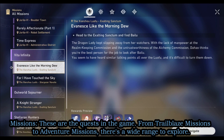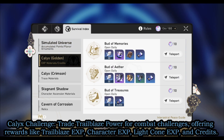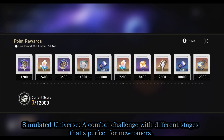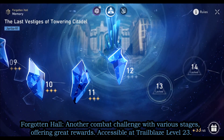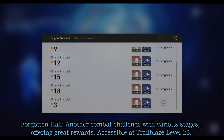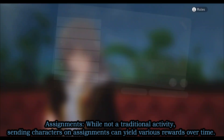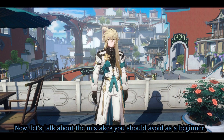Honkai Star Rail offers a variety of engaging activities. Missions are the quests in the game, from Trailblaze Missions to Adventure Missions. Calyx Challenges trade Trailblaze Power for combat challenges, offering rewards like Trailblaze EXP, character XP, light cone XP, and credits. Simulated Universe is a combat challenge with different stages, perfect for newcomers. Forgotten Hall offers great rewards and is accessible at Trailblaze Level 23. Time-Limited Events provide additional gameplay for a limited time, and Assignments can yield various rewards over time.